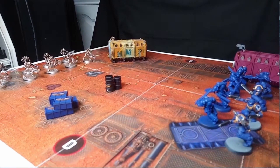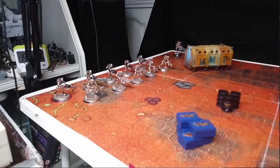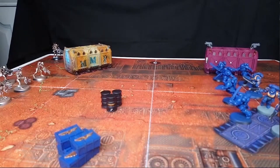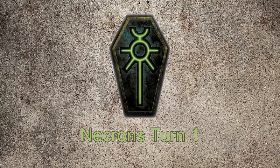Now we go straight into the shooting phase. One wound going through, so we'll be removing a Necron Warrior — starting with the one with the Gauss Flayer at the back. They are too far out to make any charges this turn, which means we'll be moving straight into Necron's turn one.